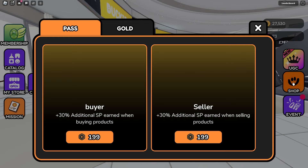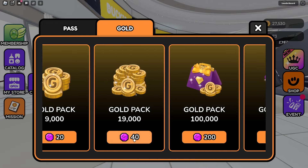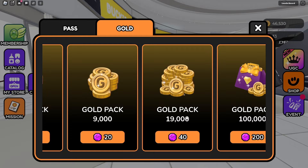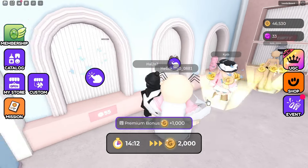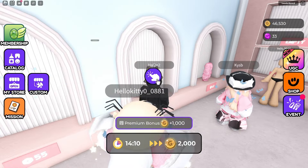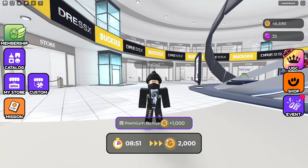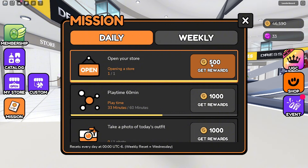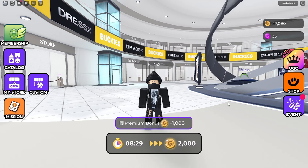To redeem store points for gold, click on the shop, then go to gold, where you'll see how many store points are needed. Another way to earn gold is by trying on items displayed in other players' stores — you'll get a certain amount of gold each time. There are also daily and weekly missions to earn gold quickly, which you can check by clicking the mission icon. That's how you earn gold.